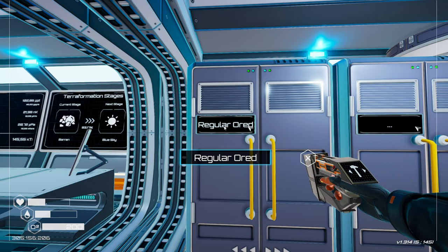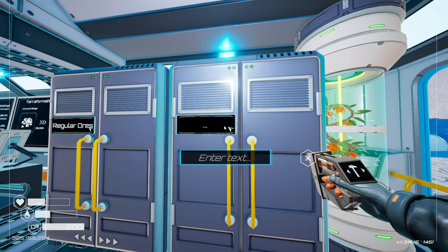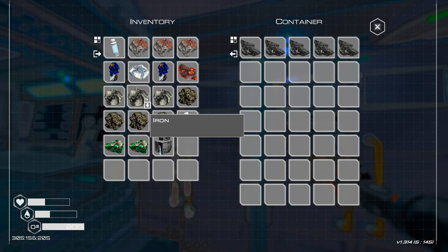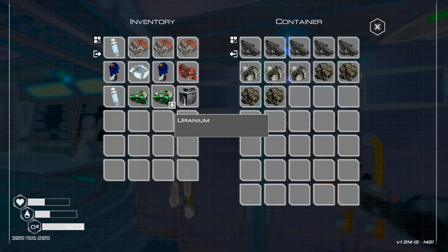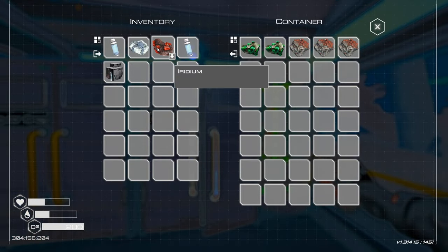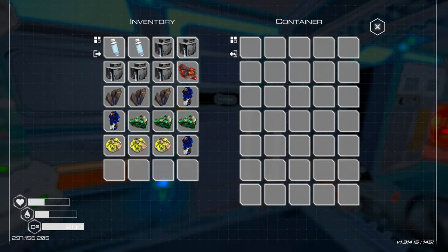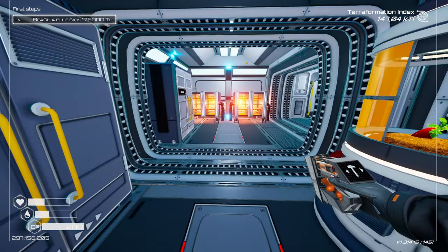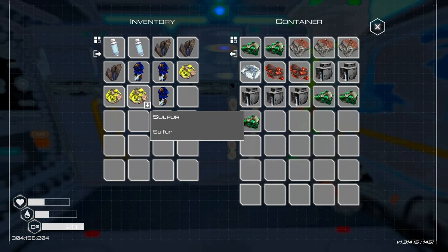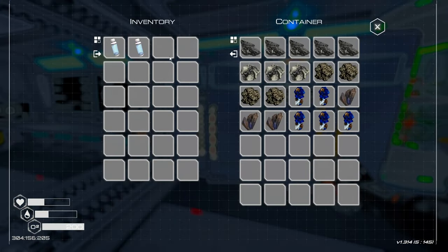Regular ores — bam, bam, bam. Look at all that wonderful space we have here. Rare ores — bam, bam, bam, and bam. There we go. That's me emptying out everything, and this can now be for something completely unrelated. Rare ores: here, here, here, and here. Now I at least know — if I need something, I know where to look for it.